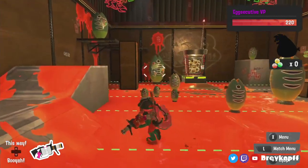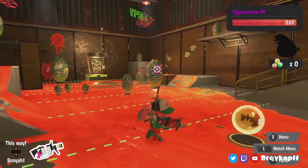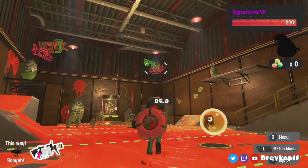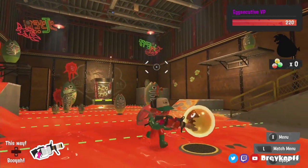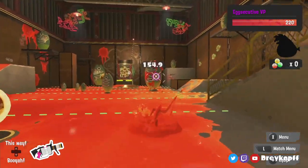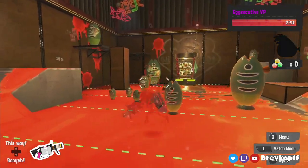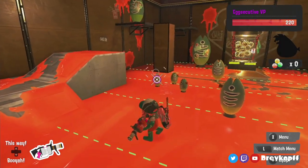For Stingers, you are one-shotting the pods from far away, of course, with falloff. But the lowest falloff damage is roughly 73, so you will never fail to kill them apart, and that is really nice.